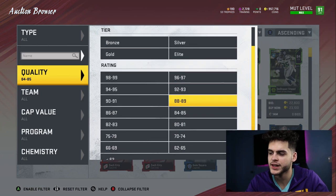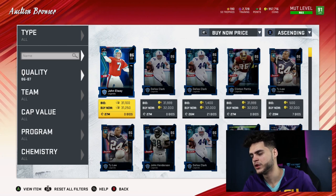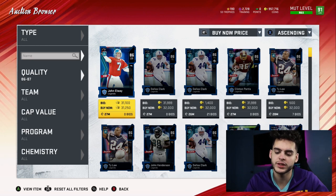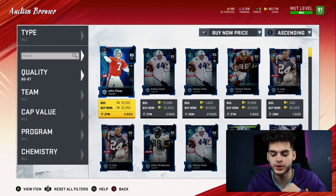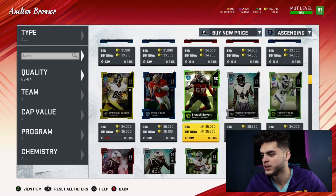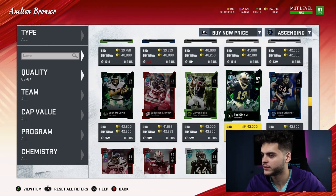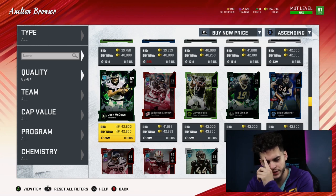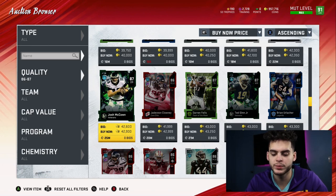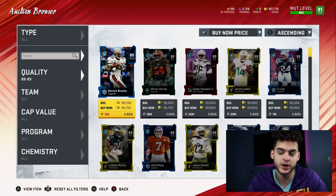Now the 86s and 87s. 86s go for about 30k flat when you filter them. Divided by their training value of 1,340, that's 21 to 20.1 coins per training — the cheapest so far on this entire list. Then 87s come in at 42,000 coins divided by 1,860, which is 20.9 coins per training. So we've got back-to-back 20.1 and 20.9 — we're looking pretty good in that training value range.